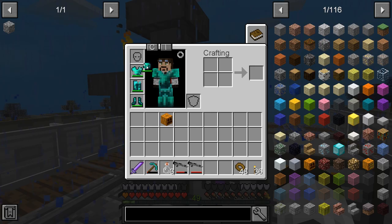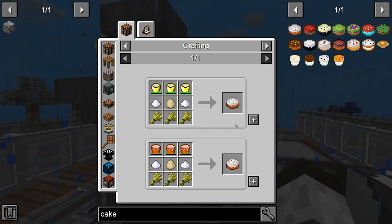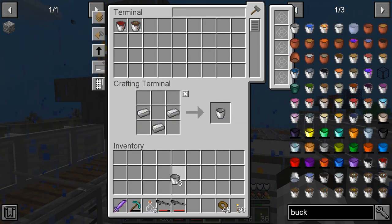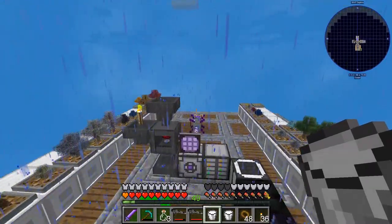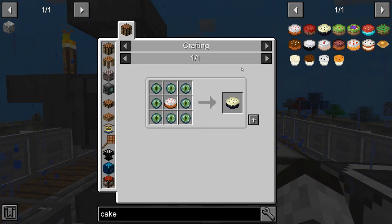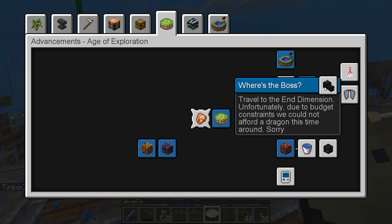We need to make an End cake, which requires a regular cake — and for that I need milk, so let's go get some. We make the regular cake, then eight of those go into the End cake recipe. We got that done — really easy. So basically: travel the End dimension, and unfortunately we could not afford a dragon this time.